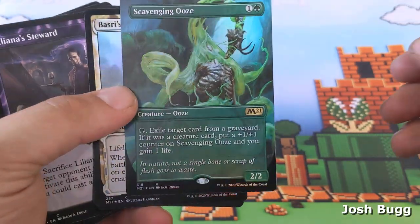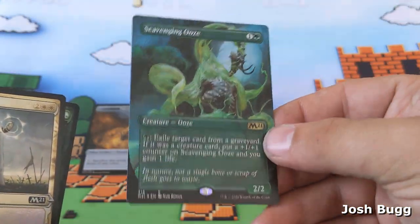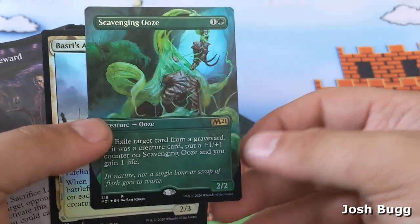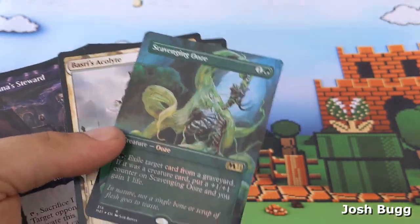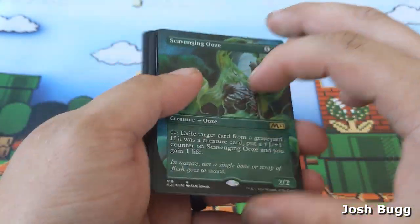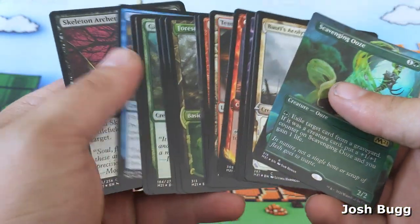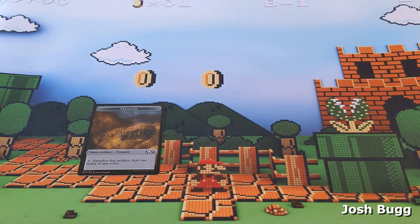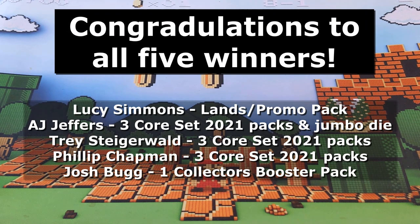Scavenging ooze is your pretty foil for the pull here — full art, that looks really nice, really really good. Alright, congratulations! You will be getting all these cards in the mail — the whole foil pack looking good. That's all I have for you guys today, congratulations to all the winners, and as always I will see you guys in the next one.